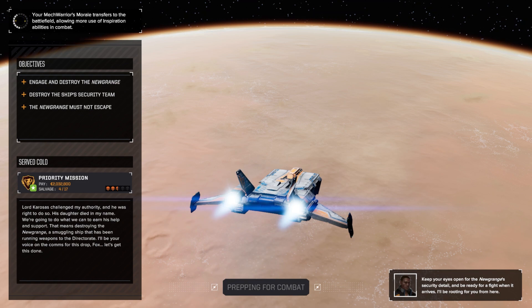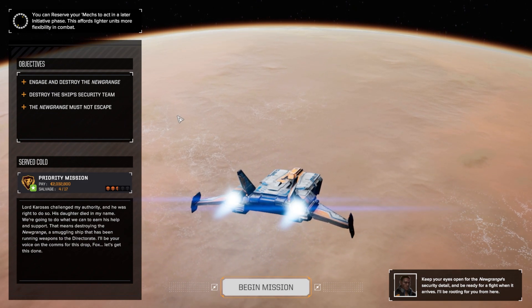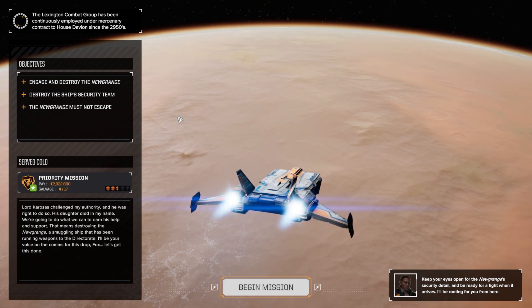In this mission we have a time limit - we have to destroy the fueling depot before the Newgrange takes off. I'm probably going to do a grinding assault, and if we get to the last four turns and we're not close enough, we'll snipe the fuel. Objectives: engage and destroy the Newgrange, destroy the ship's security team, the Newgrange must not escape. Lord Korosis challenged my authority and he was right to do so - his daughter died in my name. We're going to do what we can to earn his help. Keep your eyes open for the Newgrange's security detail.